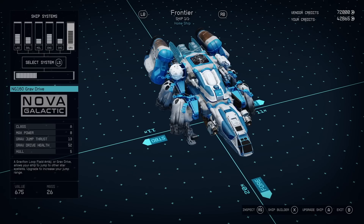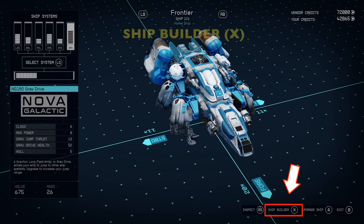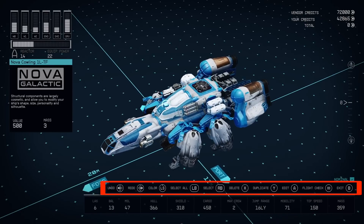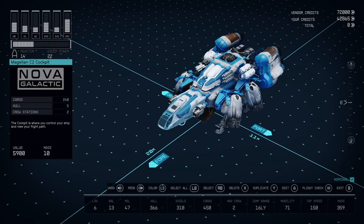Left bumper and right bumper — if you own multiple ships, you're going to be able to go through your multiple ships with left bumper and right bumper. We'll do some upgrading later. Go ahead and hit X and that'll get us into builder mode. I know there's a lot of buttons there and a lot going on, but just relax. We're going to start off real slow and easily. Let's navigate over to the cockpit.